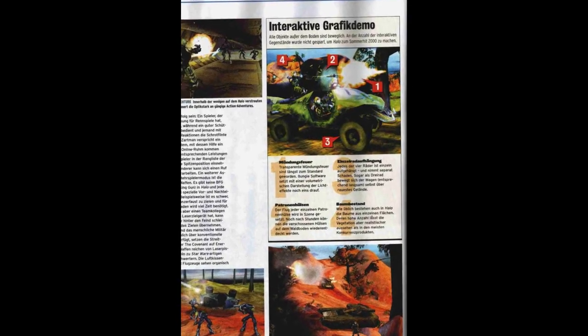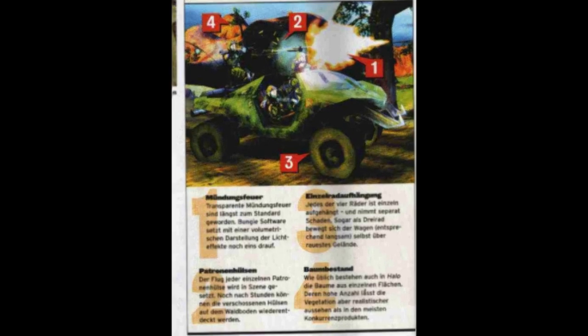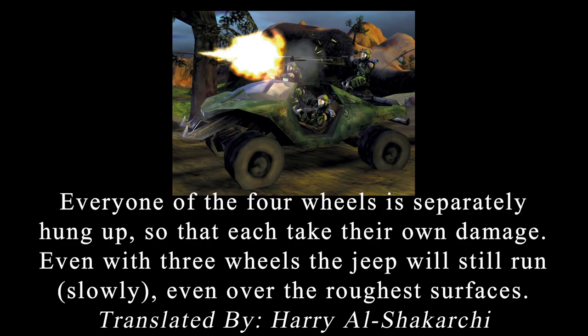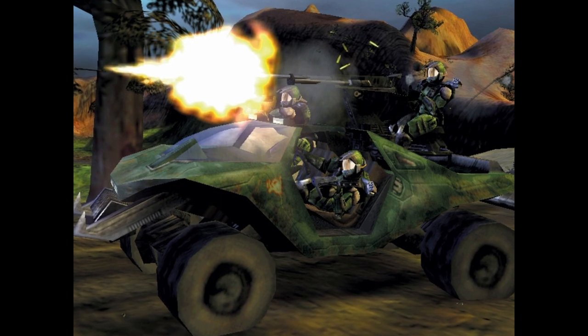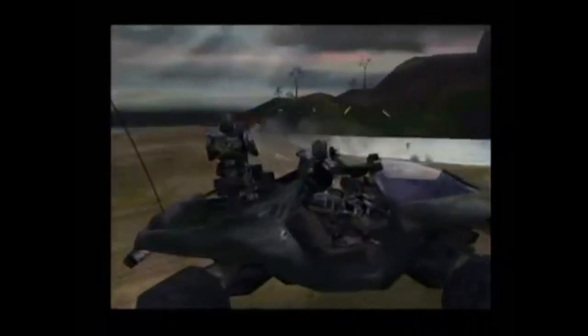In research for this video, I came across an interesting tidbit from a December 1999 PC Games article written in German. A translation reads that each of the four wheels is separately mounted, so each can take its own damage — even with three wheels, the Jeep will still run slowly over rough surfaces. This suggests the Warthog would have handled differently with damaged wheels. Also, the design of the chaingun on the Warthog doesn't offer much cover since there's no shield built into the gun to block incoming fire.